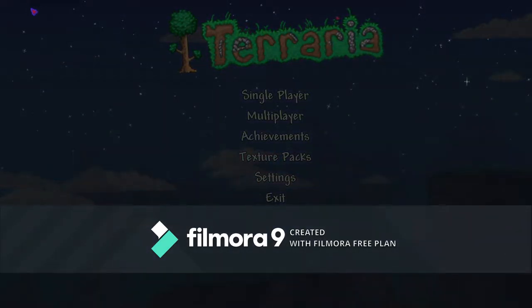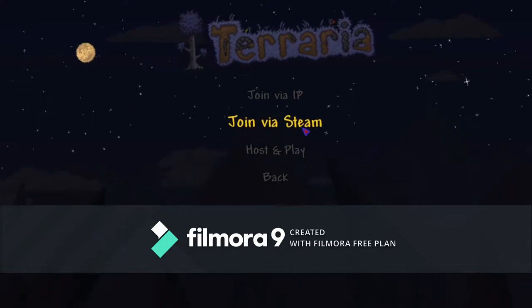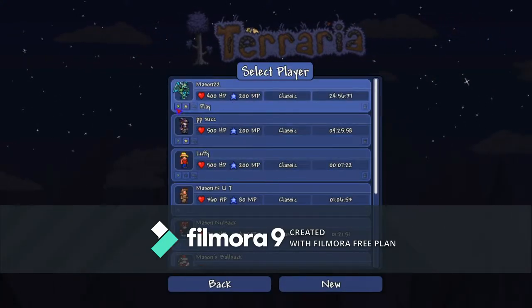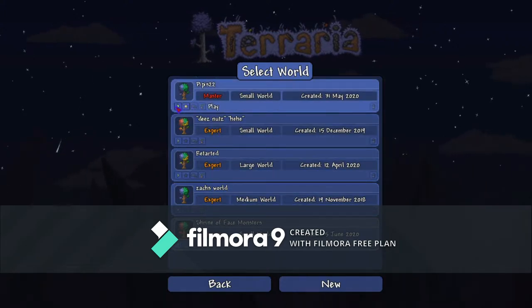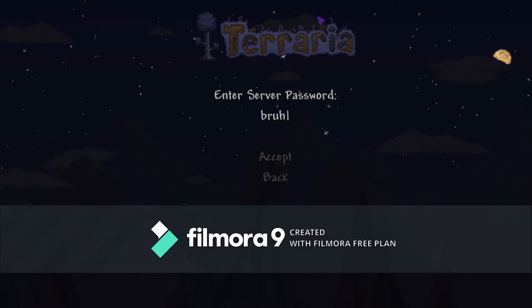Hello, today I will show you a duplication glitch. First you want to go into multiplayer, then host and play. Then you want to pick your character — whatever doesn't matter — go into your world, start it up, and then enter your password, whatever it is.